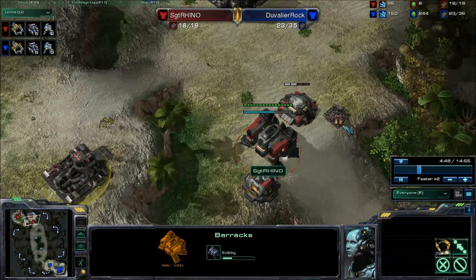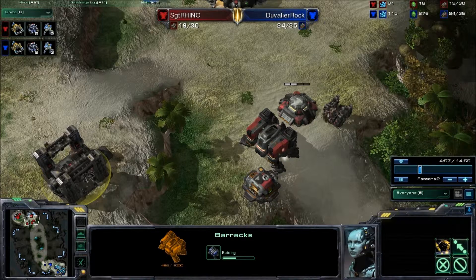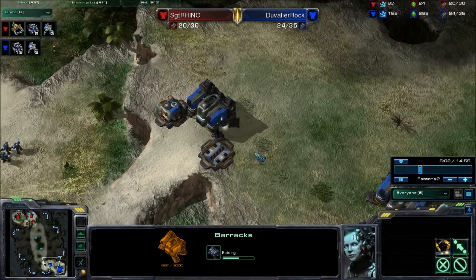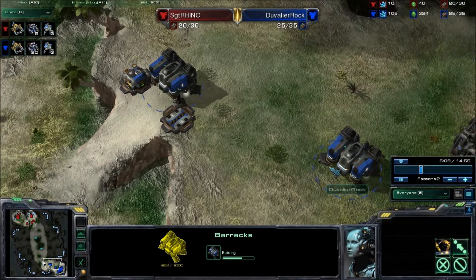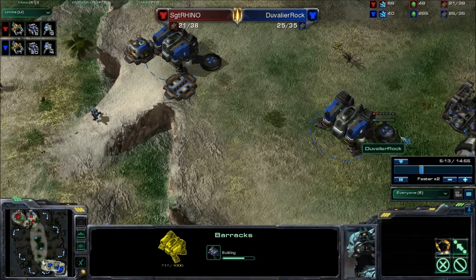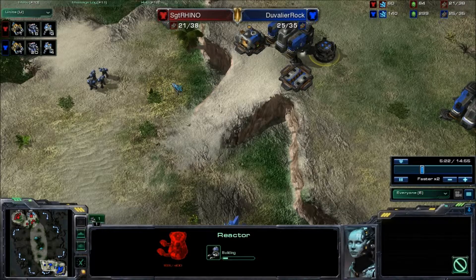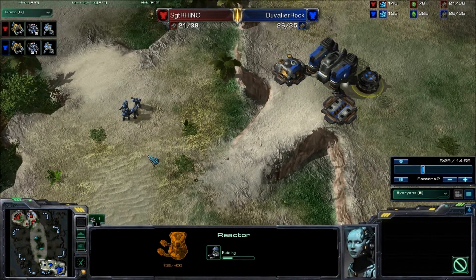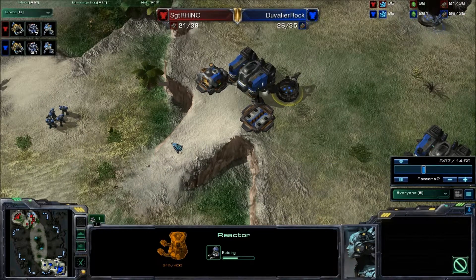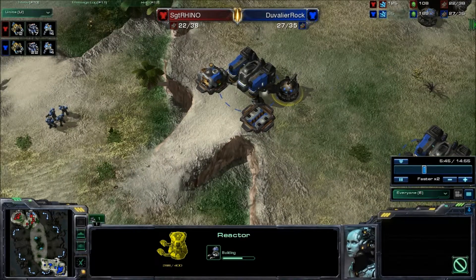In Terran v Terran it's not very common to see this, but Doobler Rock is almost at five minutes in and hasn't expanded yet — just scouting and going straight for barracks. He's trying to pump out Marines fast. He has a tech lab and a reactor, so he's going for a marine-marauder composition, with a good close on his primary ramp.